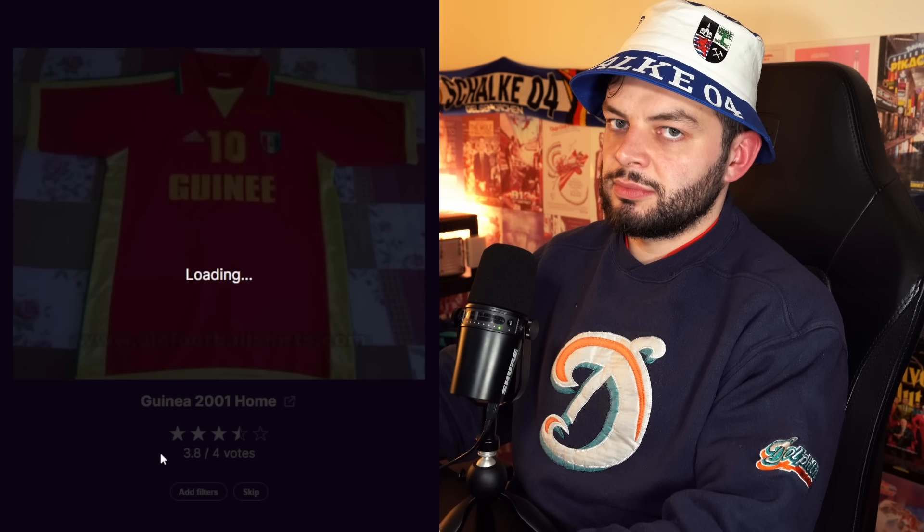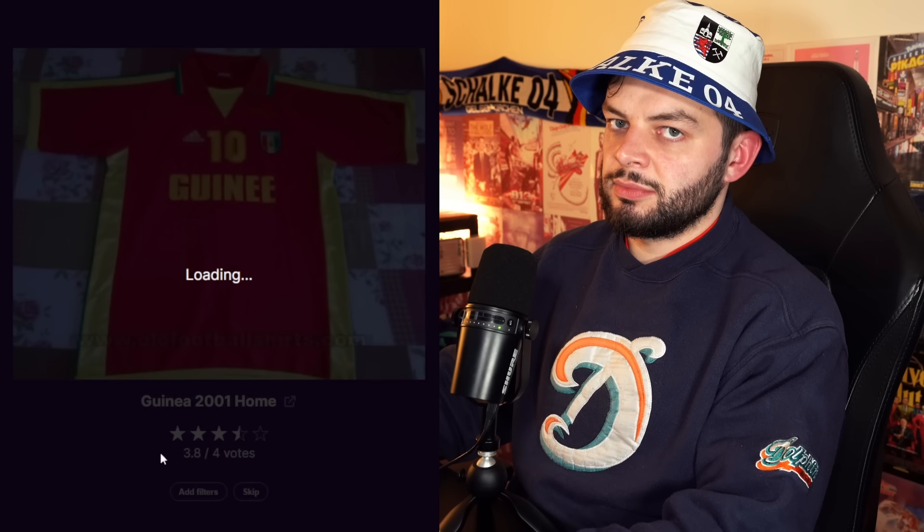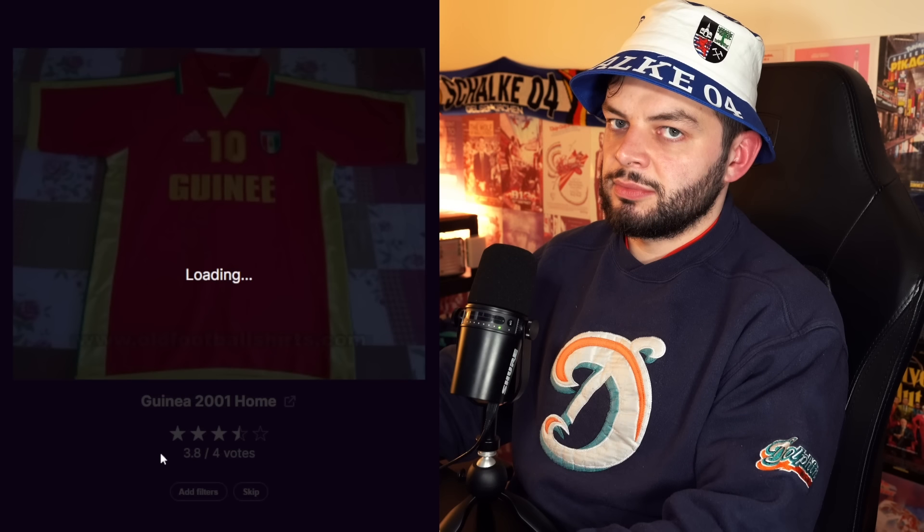Guinea 2001 — they've spelt Guinea wrong. Montedio Yamagata — yes, I am learning Japanese. Abeam Consulting, a New Balance kit with a pinstripe gradient going up, which looks indisgusting — awful. Where is Montedio Yamagata? It has to be Japan. It's based in Tendo, Yamagata, which sounds like a made-up place because it sounds too close to Nintendo. No votes — I'm sadly giving this a one. Come on Japan, you could do better than this.